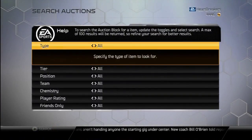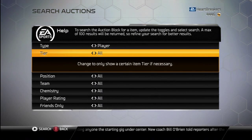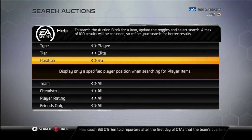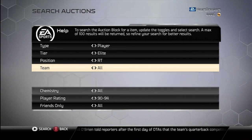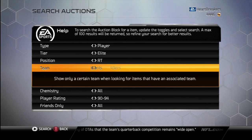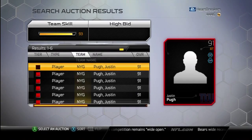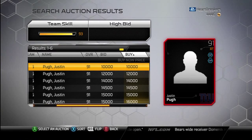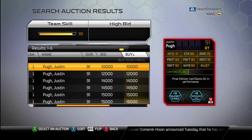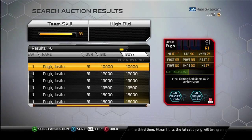Let's take a look at these cards real quick. Starting with the Giants' right tackle — he's 10K and 91 overall. He gives plus 9 to both short pass and ground and pound chemistries. He's got a good pass block footwork at 95, with 93 pass block strength, so he's better at pass blocking than run blocking.